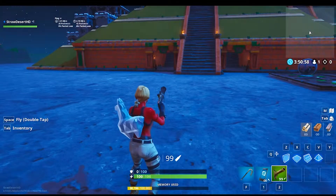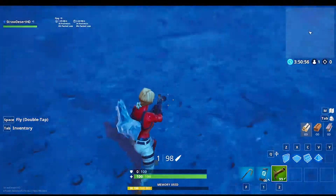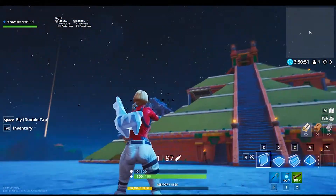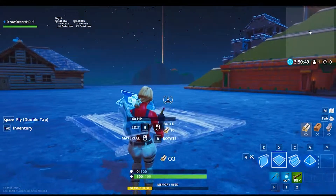It's called Flint-Knock for a reason — it knocks you back. If you don't crouch, it launches you into the air. Let me demonstrate something else that's really interesting.